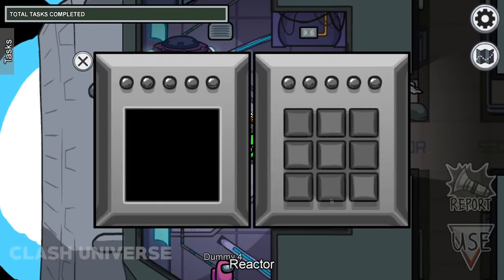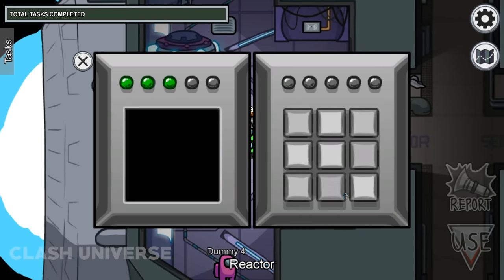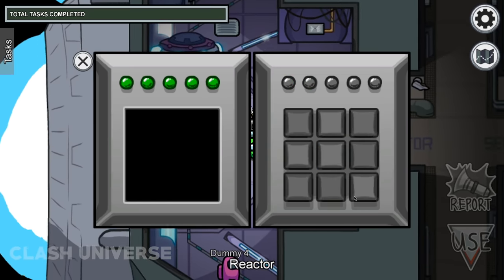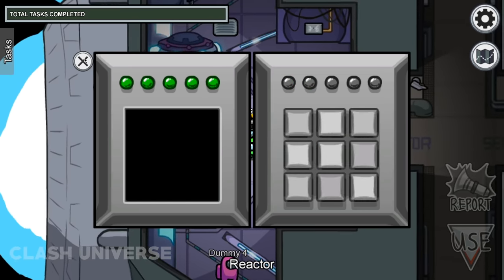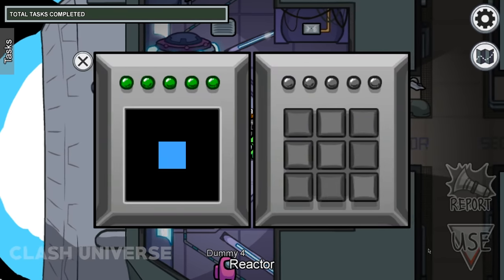The Start Reactor task is one of the longest and most confusing tasks in the game. So, suppose you're doing this task and you can't exactly memorize all the squares at once — just close the task. Now reopen it to continue from the same step where you left it.